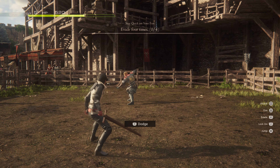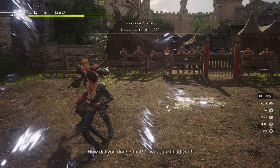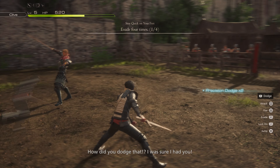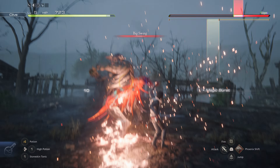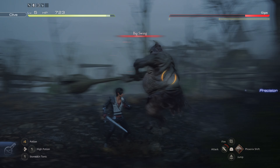Three: don't hold back on your special attacks. Clive can draw on the power of the phoenix in battle to perform amazing feats of strength — basically, he can throw fireballs at people to start with. These iconic abilities are on a cooldown, so it may be tempting to hold back until an enemy is staggered to deliver maximum damage. However, there's no need. The iconic abilities give you a lot of options in combat and recharge relatively quickly, so feel free to use them as much as possible.